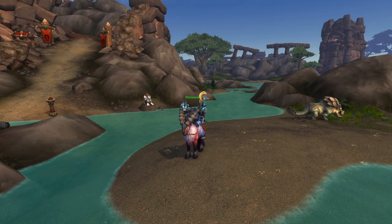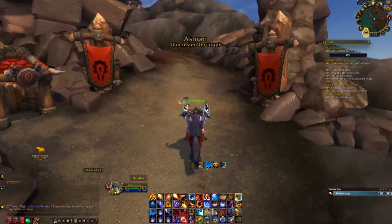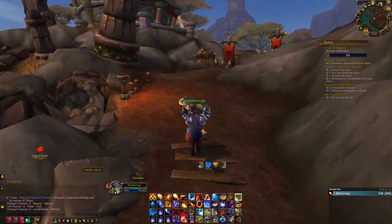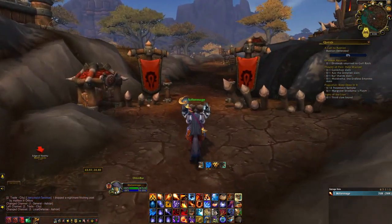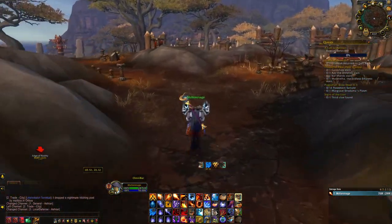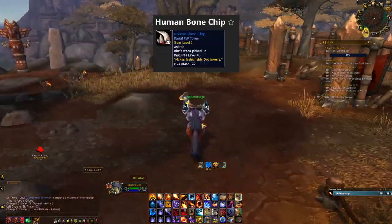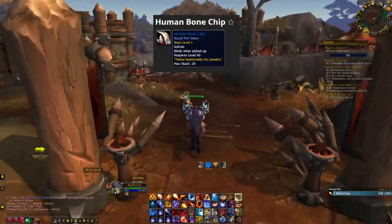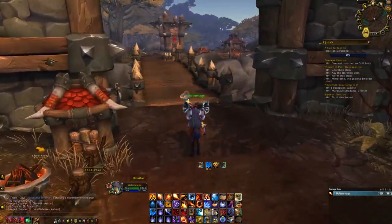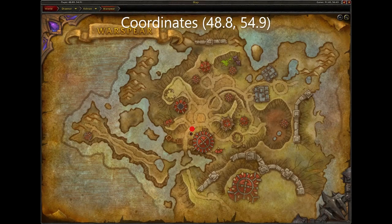Next is the Breeze Strider Stallion. To get this mount, you must be exalted with the Horde faction Vol'jin's Spear. This mount can be mounted by both Horde and Alliance. To get reputation with them, queue for the Ashran Battleground as a Horde player and complete the quests offered in the Battleground. You can also kill players and loot them for a chance to hand in blue items for reputation and hand them back at the base before the Battleground ends. Once exalted, speak to the Warspear Quartermaster located here in Warspear.